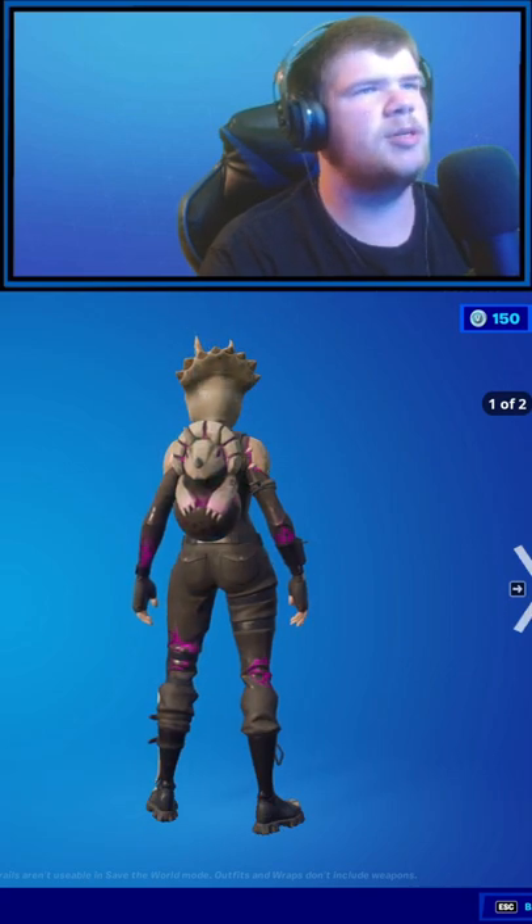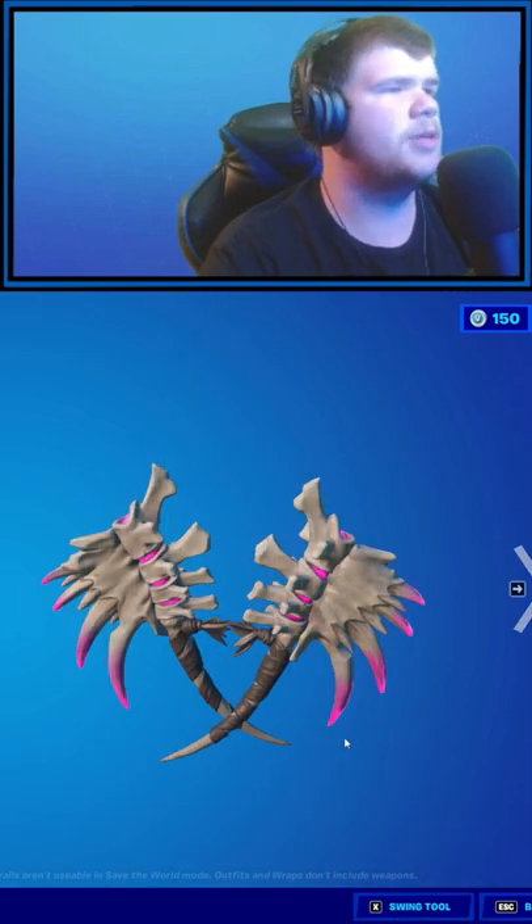We have the Dark Terror set — Dark Hatchling with the Dark Gray skin, the Mountain Dark Skelly — and we have the Dark Dino Blades. That's it for that.